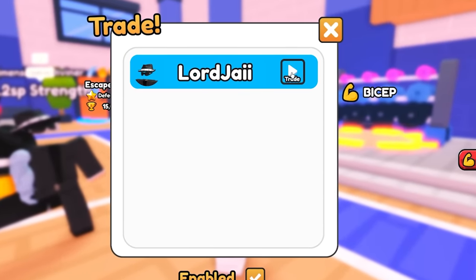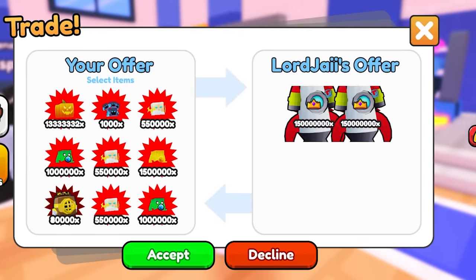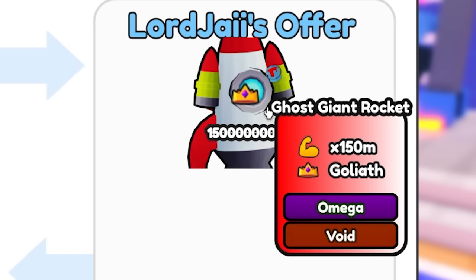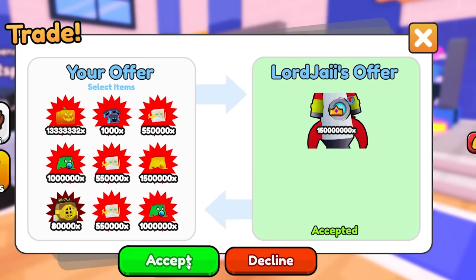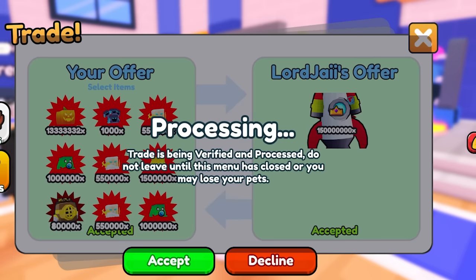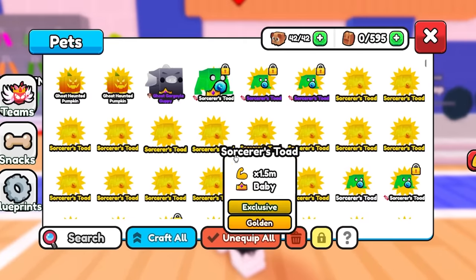I have an incoming trade from Jay and he's actually gonna give me something insane. He has one, two red slime giant goliath rockets and it's insane. He's giving me one of these red slime rockets, and this is the best stat pet in the entire game. You can't beat the stats on it because it's red slime. The trade just went through.